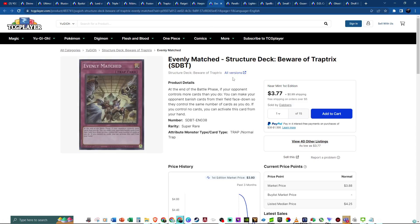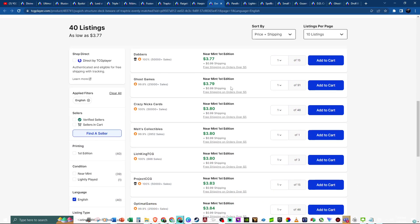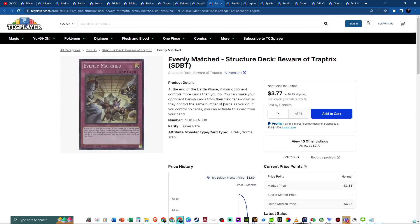Then Evenly Matched — same deal. Comes in the structure deck. It's beautiful to have such a broken card as a holographic super rare for under $4 — around $11 to $12. Just over $10 gets you that playset. Make sure you have access to it. Don't be on the other side of the fence saying 'I'll get it later' and then it's a $10 card again. As an investment, put $10 to $12 into it and that's an easy $20 to $25 in a couple of months, because the structure deck will get harder to find. You play your copies and sell or trade the extras for some extra cash.